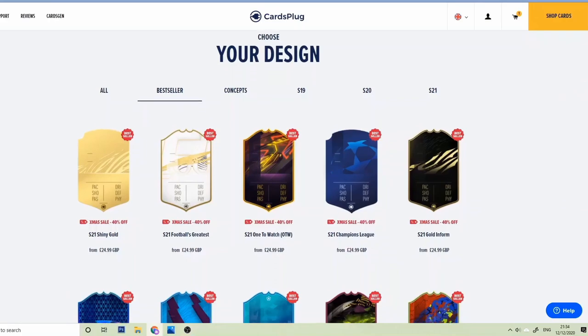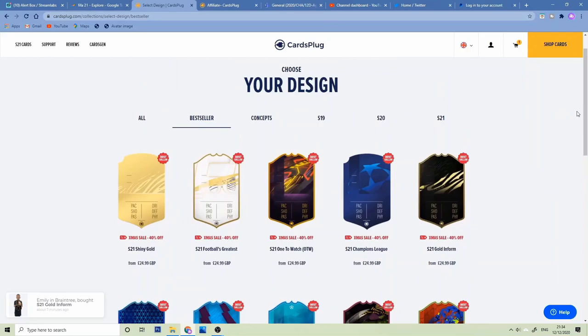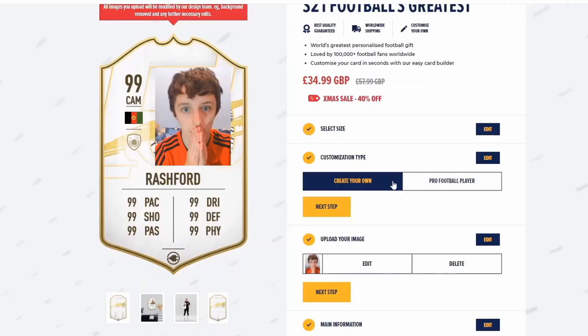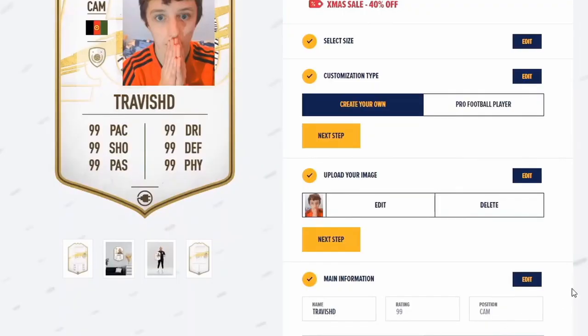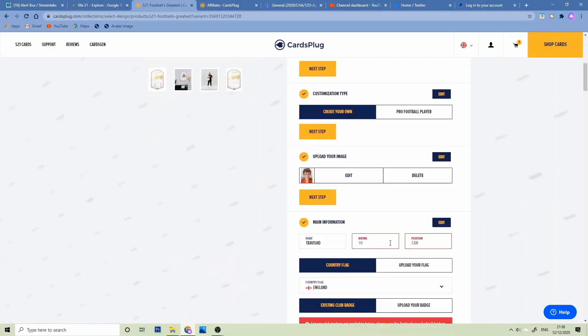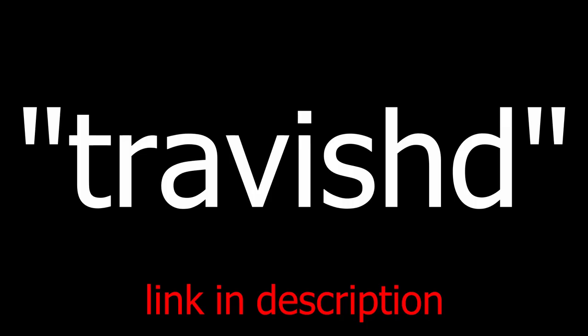If you find yourselves wanting a very wide variation of real life FIFA cards, I suggest that you go over to Cards Plug. It's a website where you can create your very own real life FIFA cards made by pro designers. As you can see here, I'm making my own FIFA card, ready to put up on the new setup. Once at the checkout, use the code TravisHDSimple for 10% off. Hopefully I've made your day.